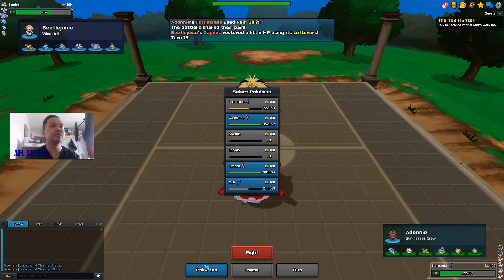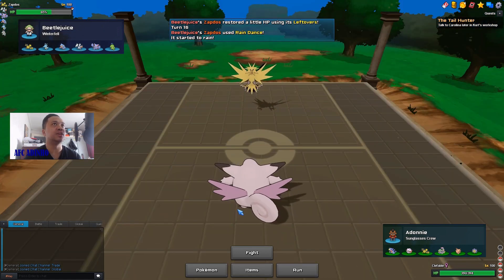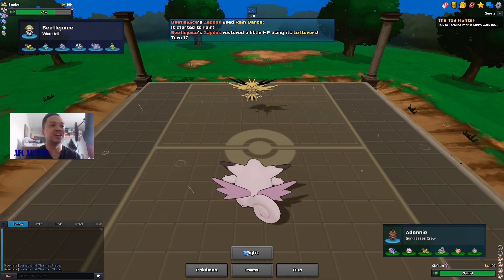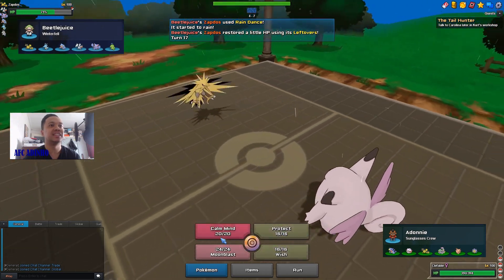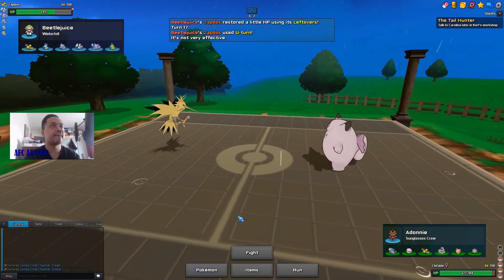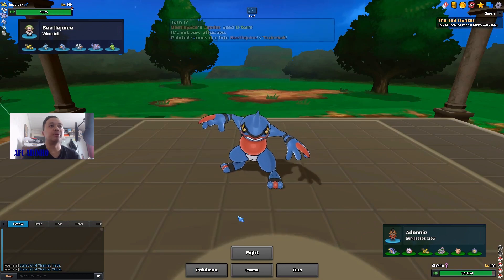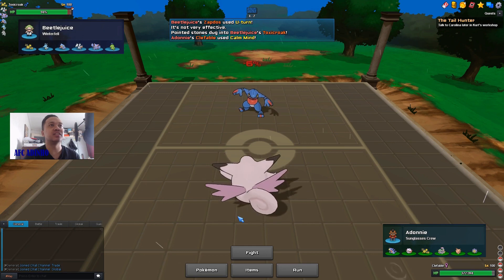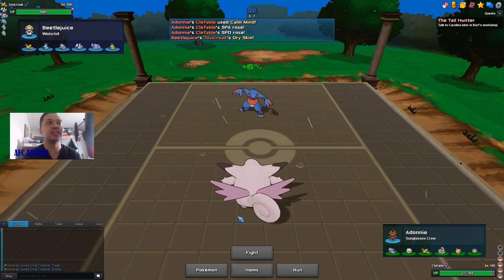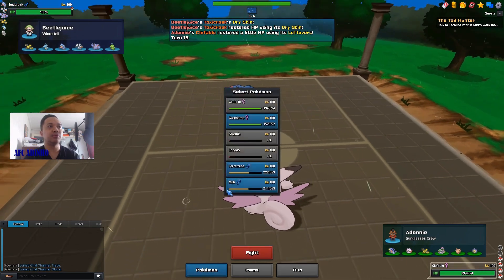I go into Clefable since Clefable can set up on Zapdos — but he appears to be Rain Dance. This is really bad; now I cannot two-hit KO Skarmory with Fire Fang because the Fire Fang damage is reduced by rain. I will go into Forretress here.